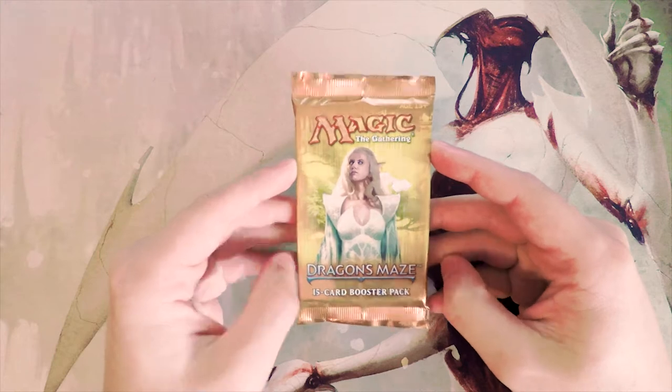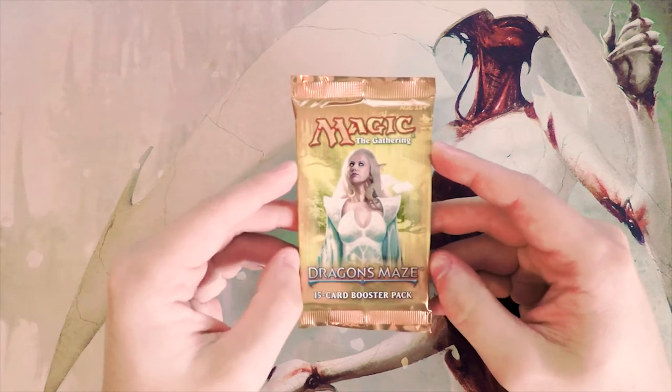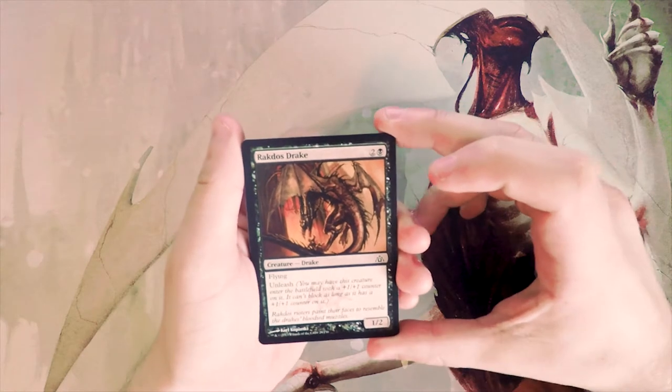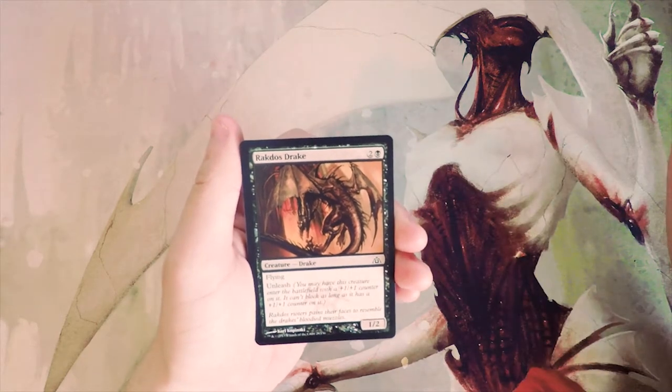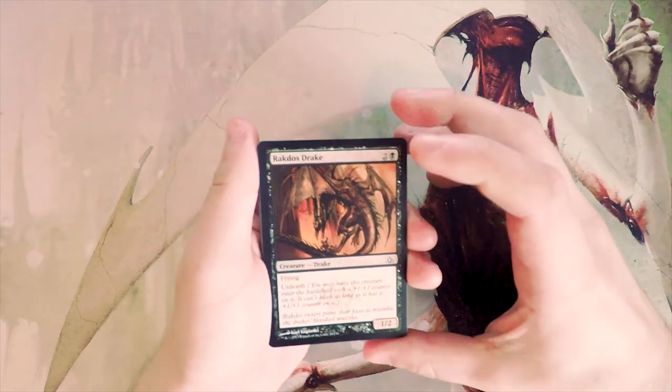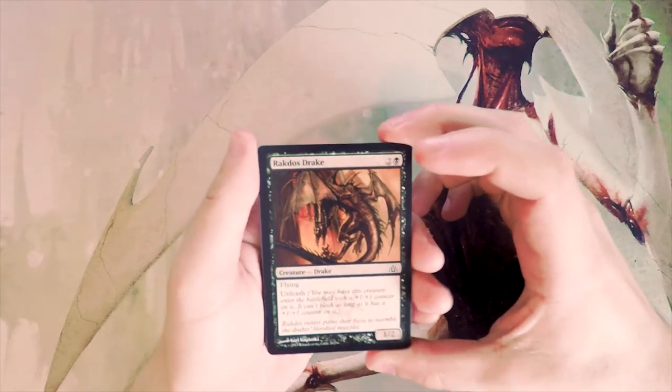That being said, there are some interesting cards, specifically Voice of Resurgence, which is in my opinion one of the best cards from the set, and also Ralzeric, another favorite of mine. We'll look through this pack as if it's a limited environment pack one — pick one — and see what we can get.